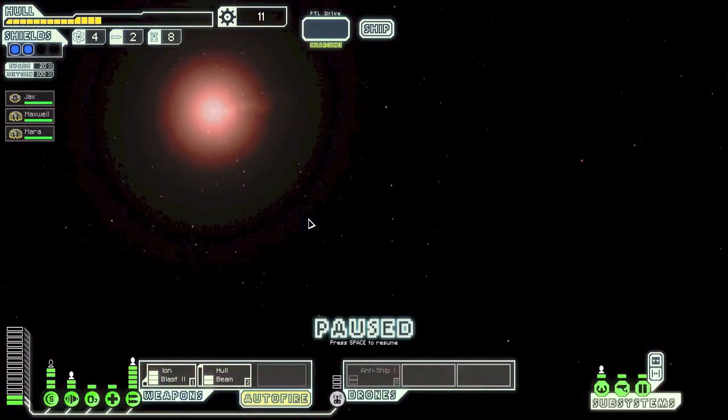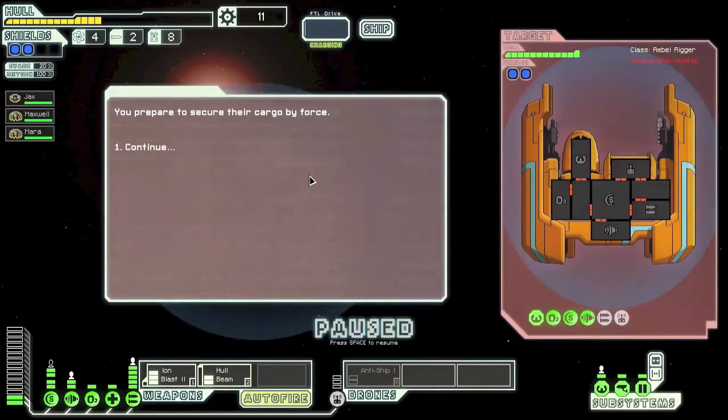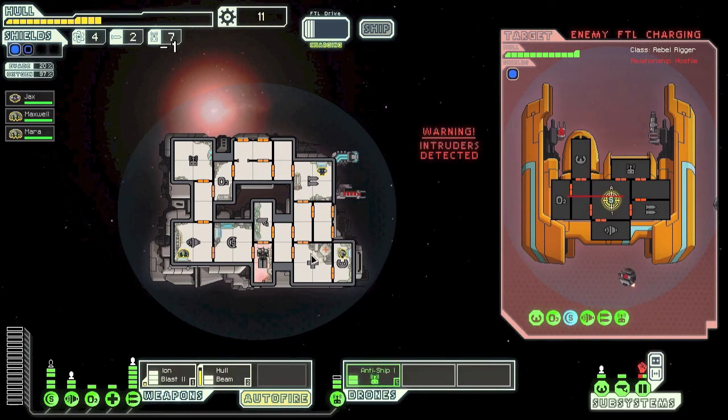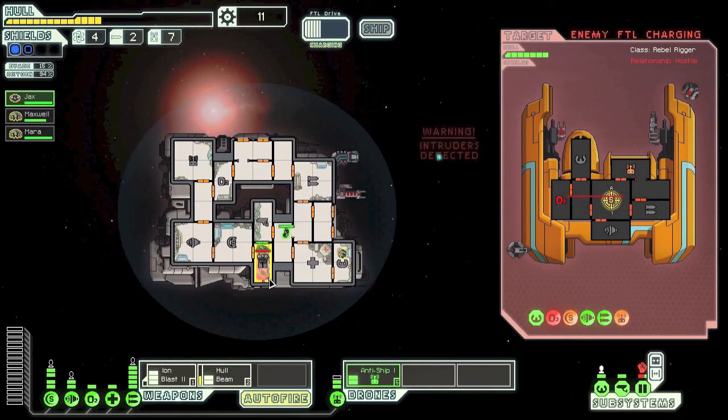Welcome to the new sector — let's jump straight away and see what we can find. We spot a small rebel ship refitted for transport rather than combat. It's a rebel ship so it's fair game. We go straight for their shields — what the hell was that? Not cool at all. Kill that guy! This is bad, very bad.